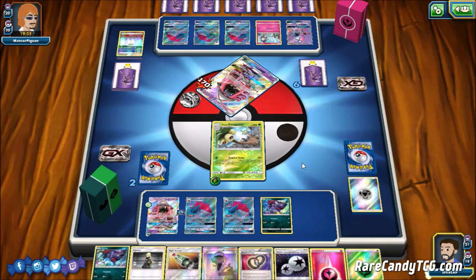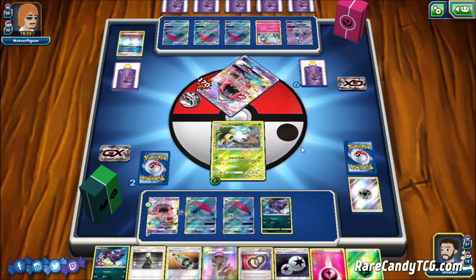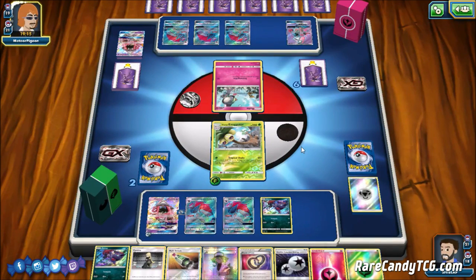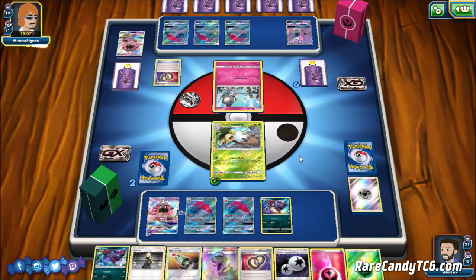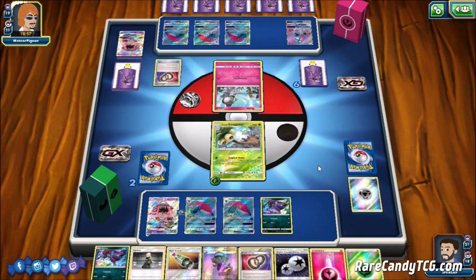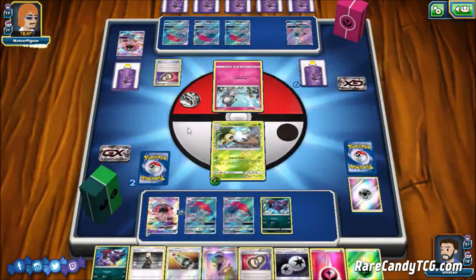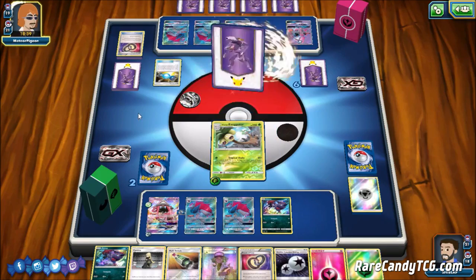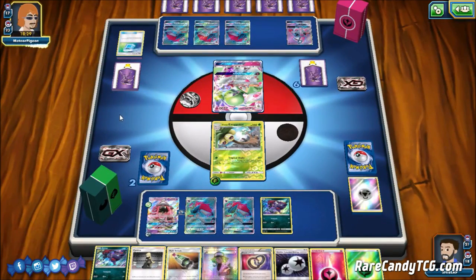Even if our opponent gets out Gardevoir or Gallade at this point, I'm not really stressing it - we can soften up with Alolan Exeggutor since they can't knock us out in one hit, then finish it off with something else. Our opponent plays a Puzzle of Time - I'm imagining a double Puzzle. They get back a Gardevoir and Guzma - interesting. We see a Rare Candy Gardevoir come down. They use Trade getting rid of a Max Potion, which I'm happy to see in the discard pile.